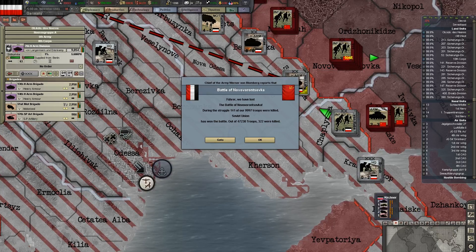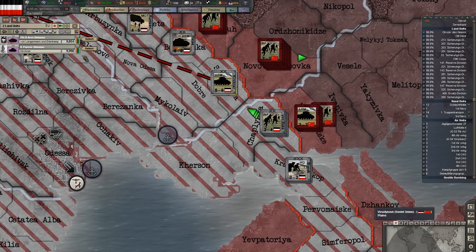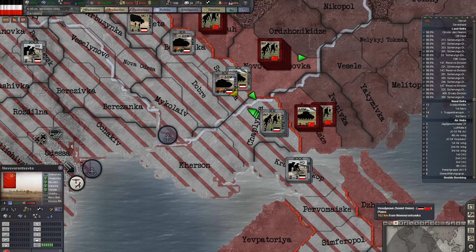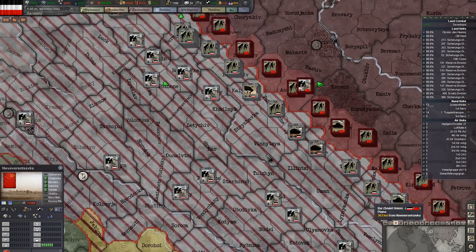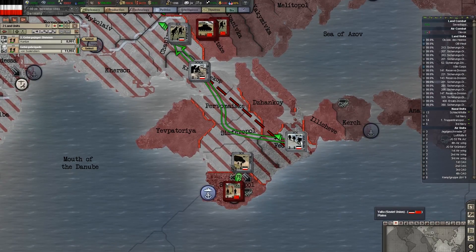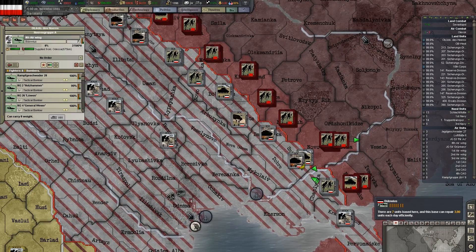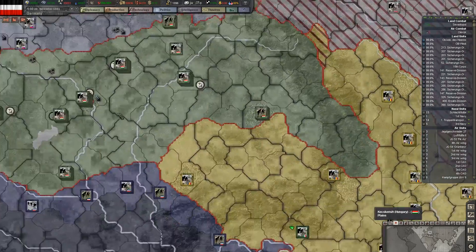What I actually want to do is just cancel that attack right now — it's not necessary. I want to bring these medium armor down. Let's go ahead and unpause it and let things start rolling. Looks like we're going to take Sevastopol. I have the bombers here but they have very low organization because they recently rebased.